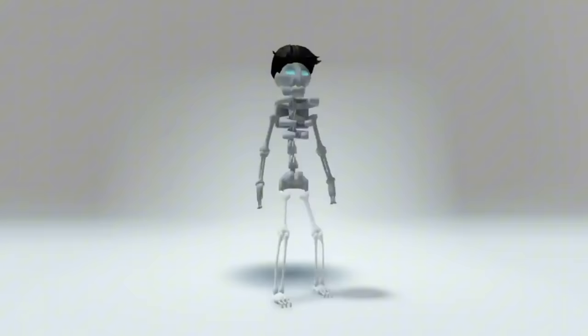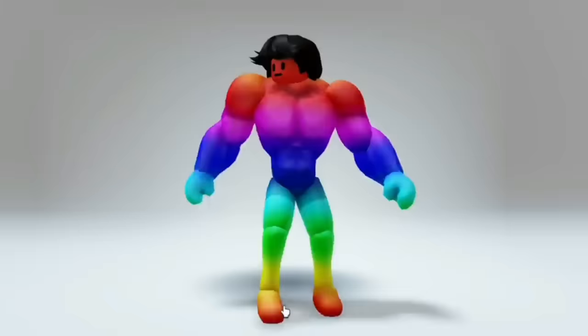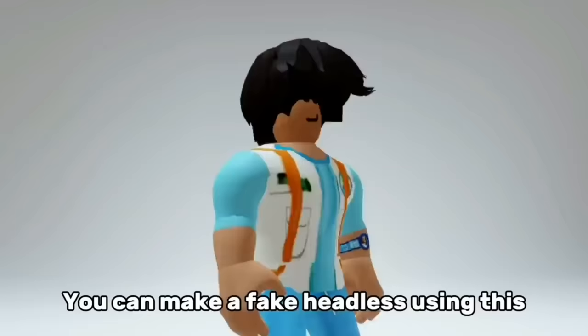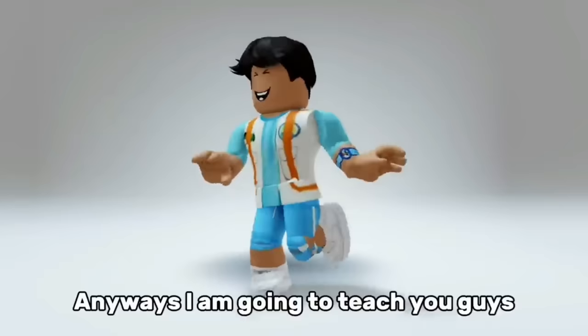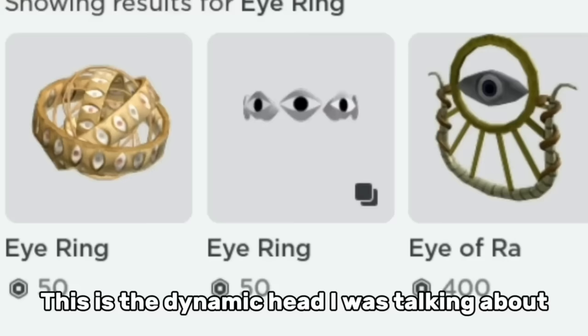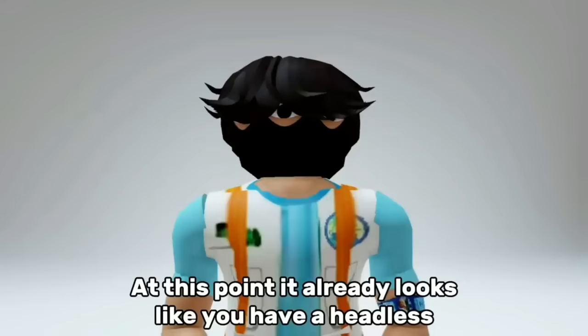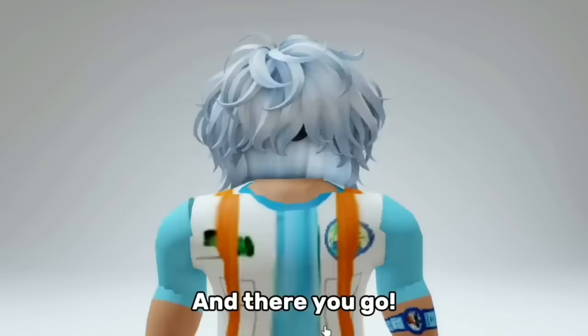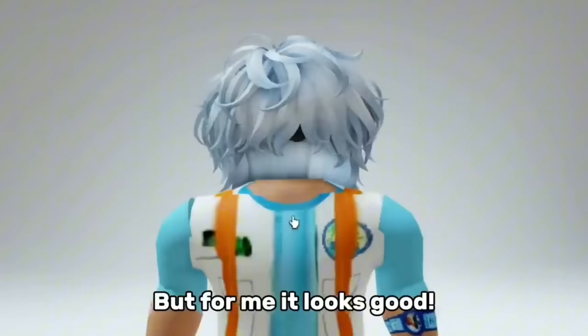There's also this cool free bundle. We also have this free dynamic head egg — you can make a fake headless using this. I'm going to teach you guys how to get fake headless using this new dynamic head — search this up. This is the dynamic head I was talking about; at this point it already looks like you have a headless. I found a hair that can cover the dynamic head, and there you go. There's a black thingy over here, but for me it looks good — what do you think about this trick?